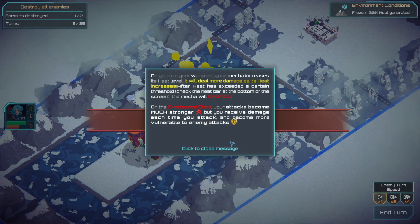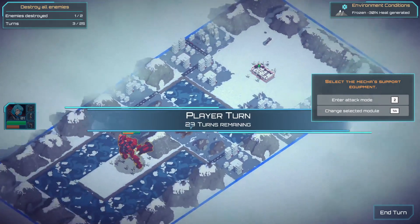As you use your weapons, your mech increases its heat level - very MechWarrior tactics going on as well. In the overheated state, your attacks become much stronger but you receive damage. So when overheated, you can burn the enemy but you burn yourself too.